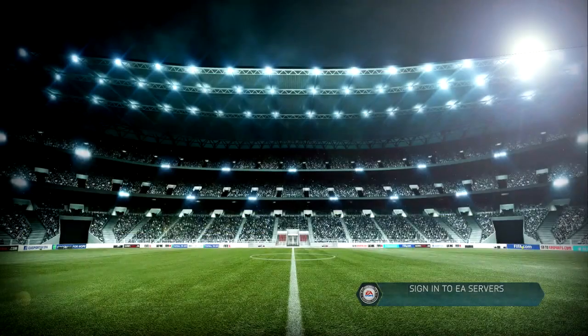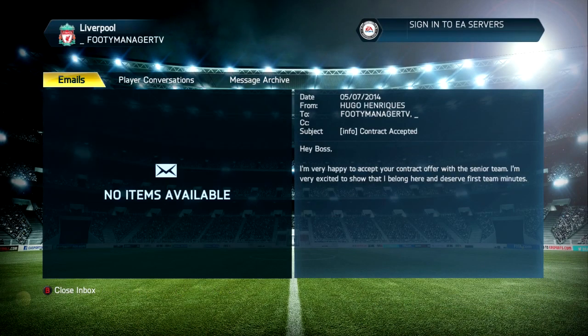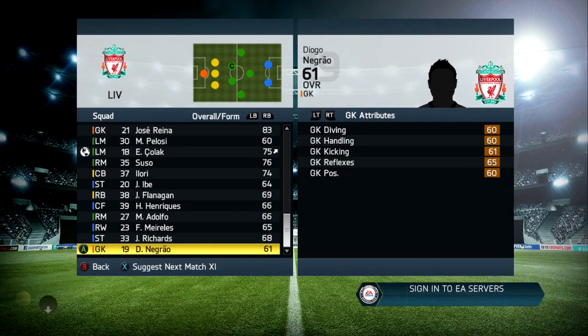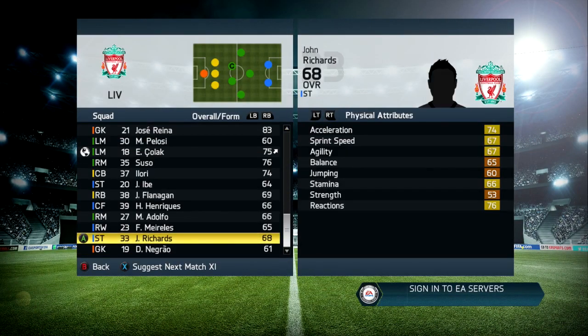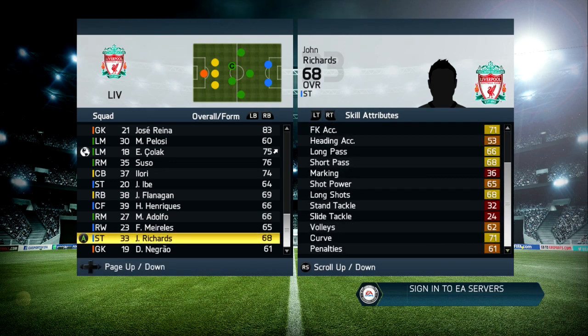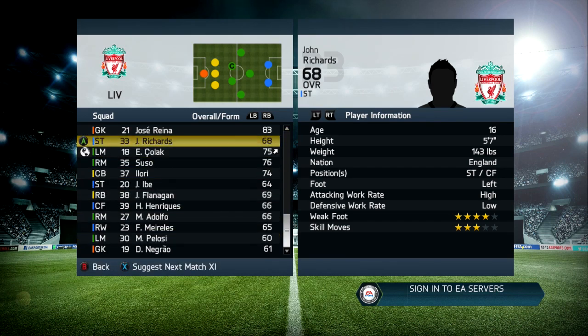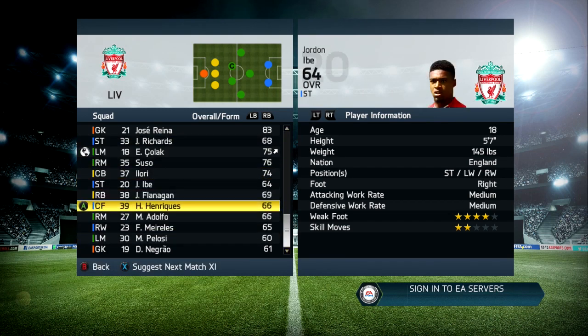Getting rid of players I don't want — Jose Reyna is going to be going. Unfortunately he's just aging and is going to decline from here. We've got some Youth Academy players promoted to the first team, so that's the high point of what you're going to see. Look at this guy here — John Richards, 68 overall for a 16 year old. He's got decent physical attributes compared to other Youth Academy players this year, who've been very low. He could actually be a pacey player in the future with very nice technical attributes. He's got high attacking work rate and low defensive work rate — that is absolutely perfect for a striker.